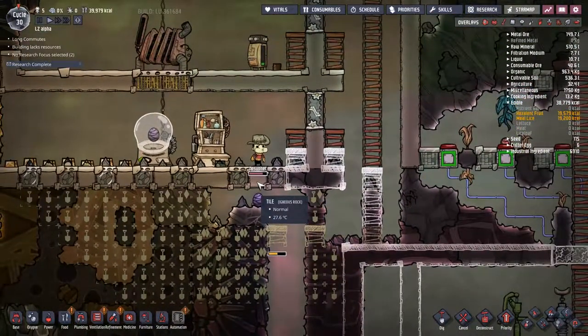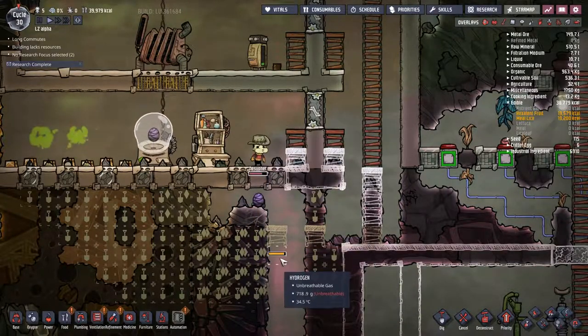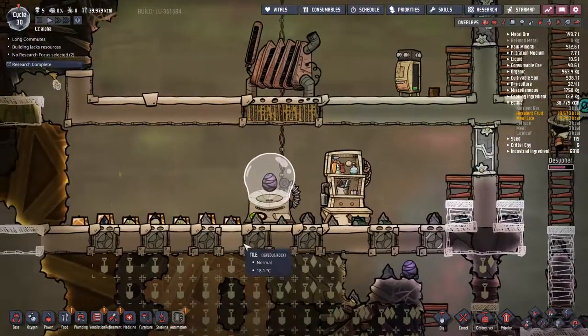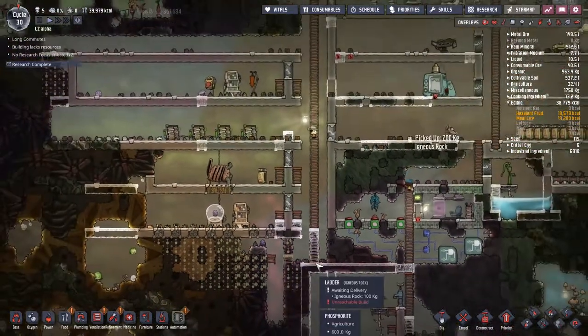He just built this tile, jumped down to build it but then got pushed up. You can see how he's doing it over such distance. That is obviously a bug, but I don't know if that's a reportable bug. What would the expected outcome be? He gets pushed away but doesn't complete the job? I think probably.